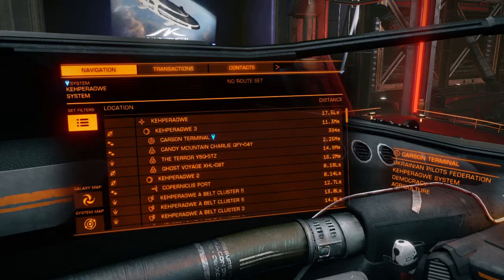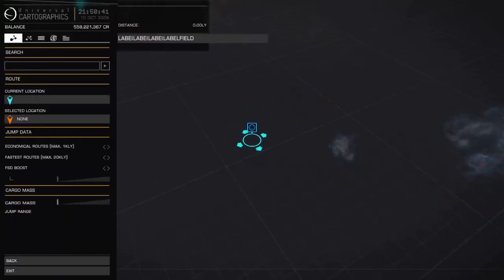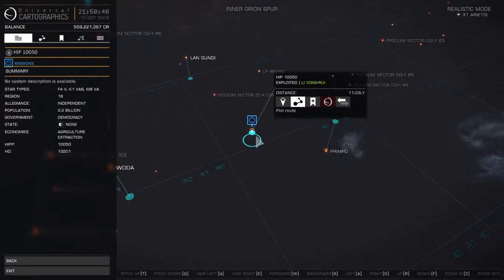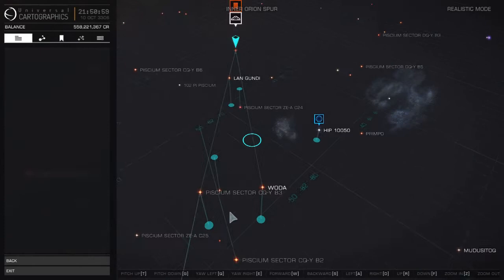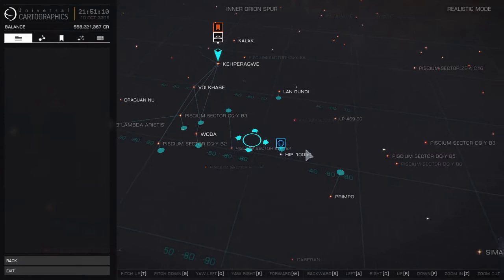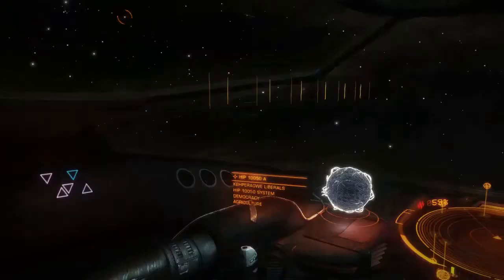Before we move on, for any beginners: this is your navigation panel. Come over to Transactions, click on one of your selected missions, and click 'Open Galaxy Map' — it'll take you to the system you need to go to. Just select the route. Now, if the route fails, it basically means the Sidewinder cannot jump that distance, so you'd need a bigger ship. But if you've started in a Sidewinder, it shouldn't give you missions like that.